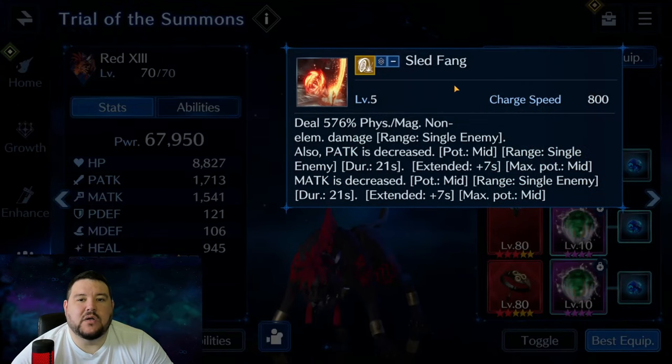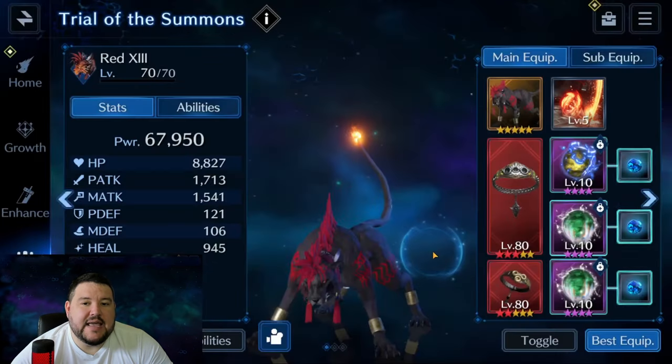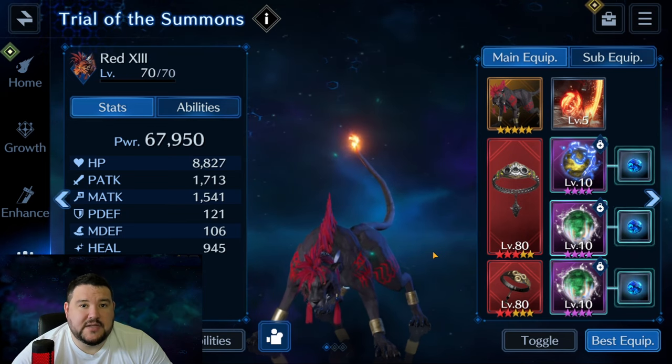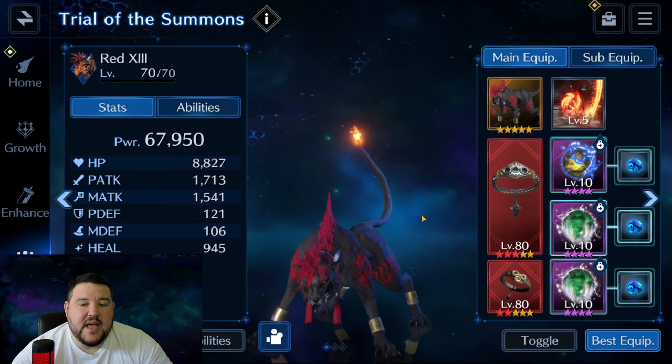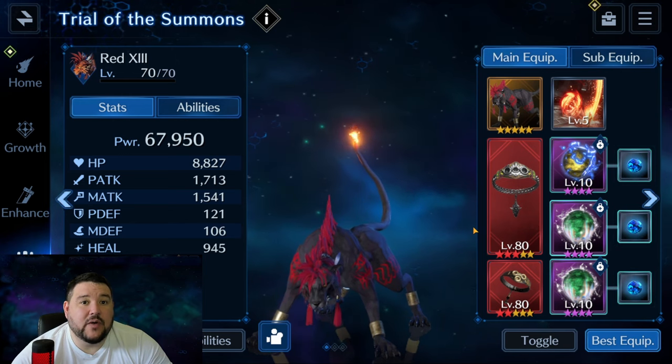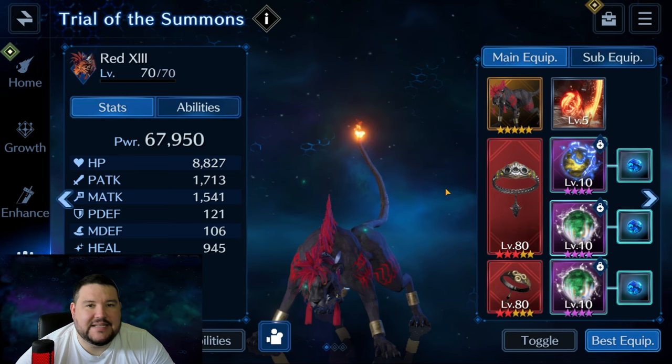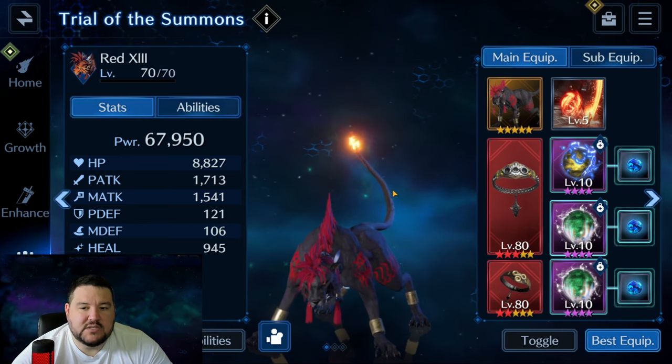Last, and also important for my strategy, is Sled Fang. We're using this for two reasons: one, it's another way to decrease magic attack, which is always going to be good because survivability is the name of the game here. Also, low charge speed — we want this because we can spam it. He spams a lot of AOE hits, but they're very easy to disrupt because they have kind of a long cast animation. The more times you can interrupt that, obviously the more actions you get to do before he moves on to the next hit or the next phase. So that is Red 13.